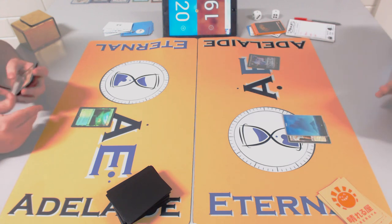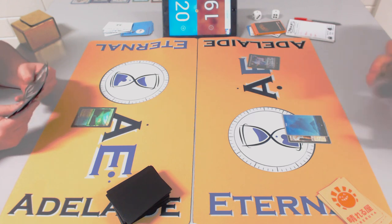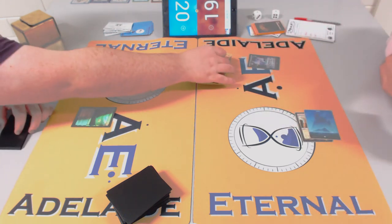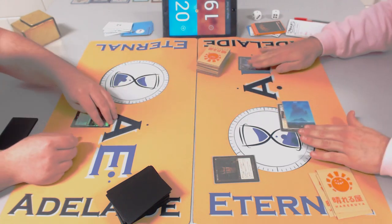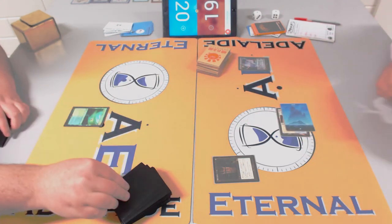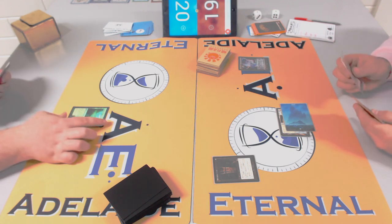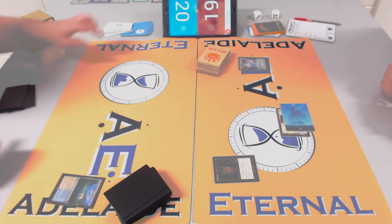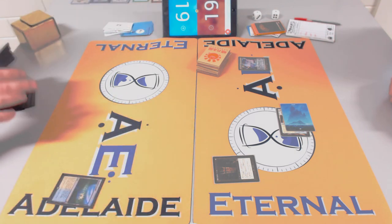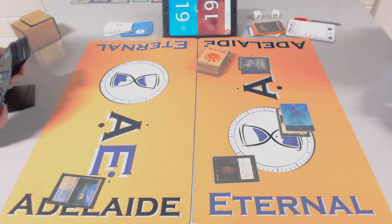There's a Jace, Vryn's Prodigy — so Rob is definitely that Esper Stone Blade deck. Celestial Colonnade is there too. In a Blue-White deck you almost need to play Celestial Colonnade because of the colors and the utility. Even if you never attack with it, the man-land is where he wants to be. So he wants to take advantage of his initiative here.